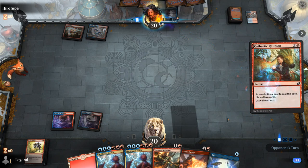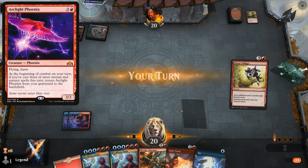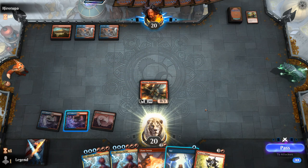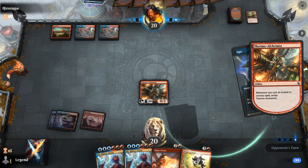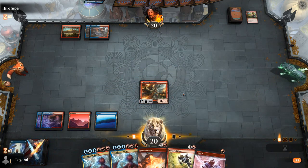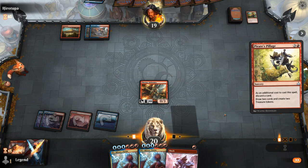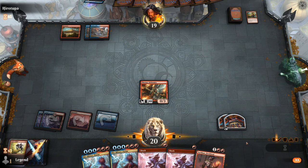Facing a blue-red deck, they play turn-two Cathartic Reunion, discarding lands and a Radical Idea — could be some sort of Arclight Phoenix deck. For now we'll just play the Alchemist, then Opt to try and find another land. Let's Opt now even though we miss an Alchemist trigger. We keep Islands, hoping they don't have counter spells. Flame Sweep probably isn't great here. There's Sarkhan to ramp into Niv-Mizzet — so all we're missing is Curiosity.